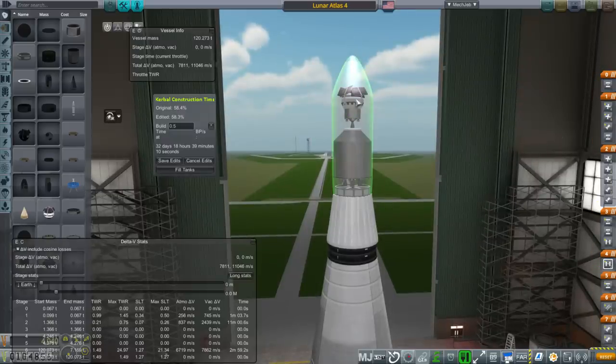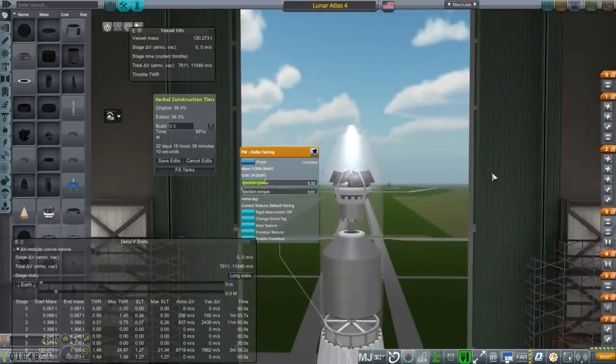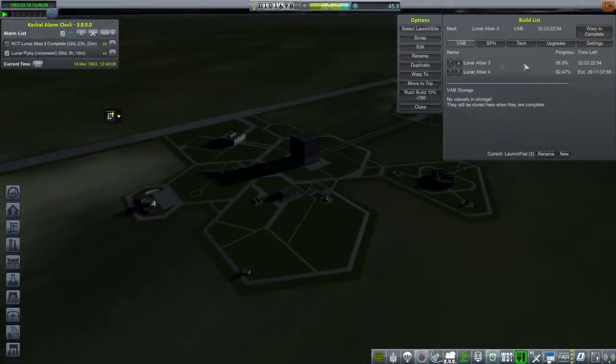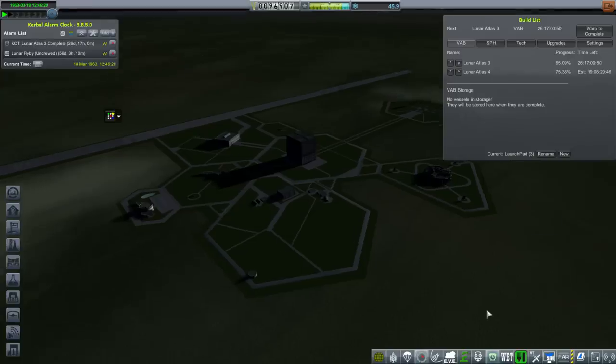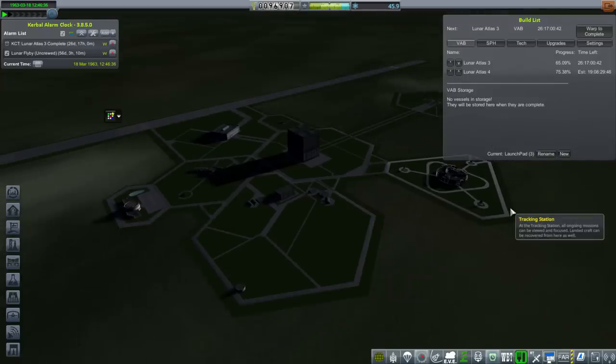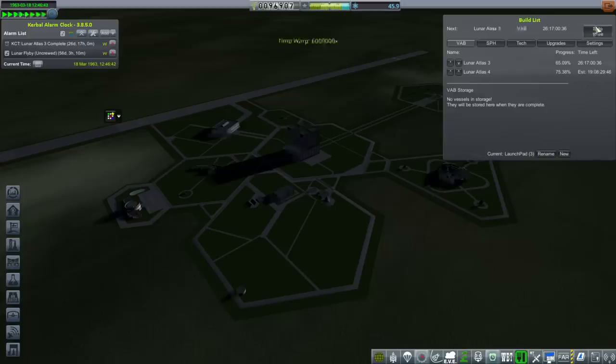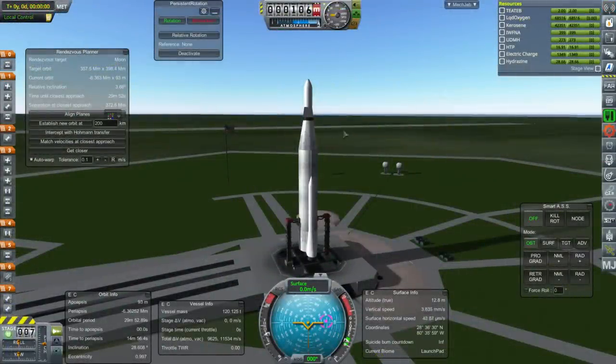I wonder if the decoupling force on Explorer 6 would be enough to push the other mission to the moon — I doubt it. After edits to both rockets I can do more rush building. Lunar Atlas 4 — I have very little faith in now; I don't think we have enough delta V there. But Lunar Atlas 3 is now our prime target, and it all depends on the engines working. We're currently 3.66 degrees off but I can correct that during launch.